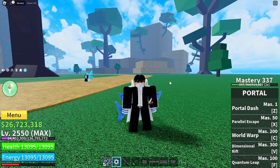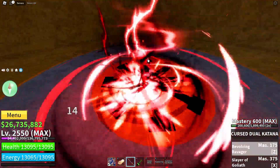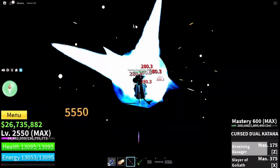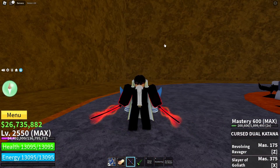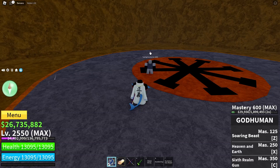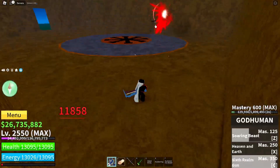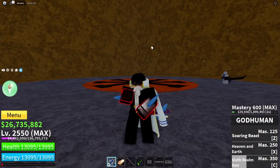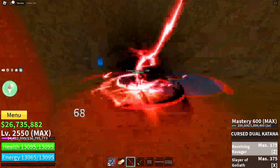Those are the two main combos any portal user will do. This is a late edit for the portal video, but here's another combo that some portal users may occasionally use: Chris Katana Z into God Human, then God Human C and Chris Katana X. That combo is very unlikely, and you'll almost never see portal go into God Human Z first — it will almost always start with Chris Katana Z.